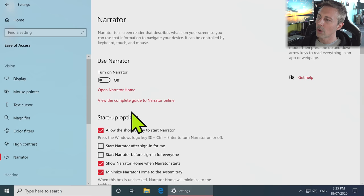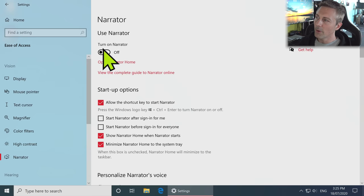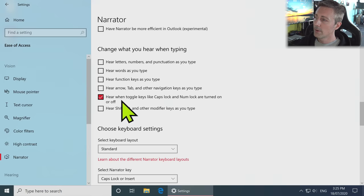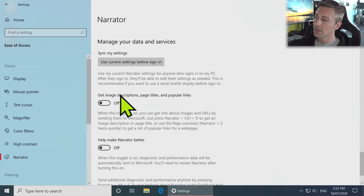Moving over to Narrator — it's off by default, so we just leave that off. If you want to use Narrator, you can have it on; it's received a massive update with so many options now. But I'm just going through and taking off all this stuff because I don't use Narrator personally.